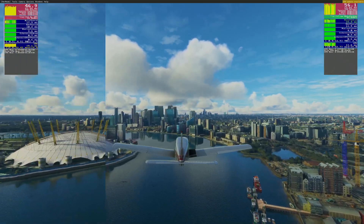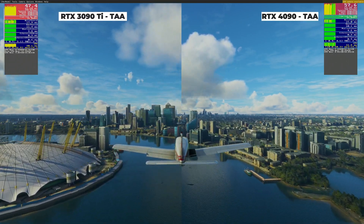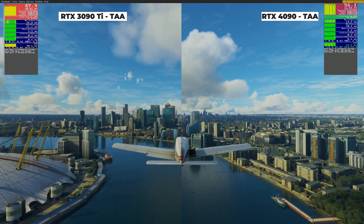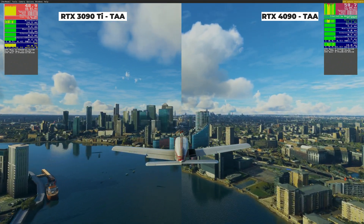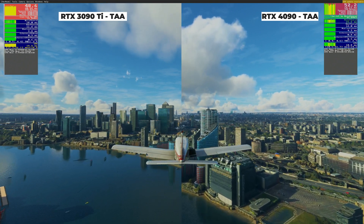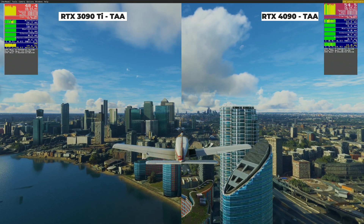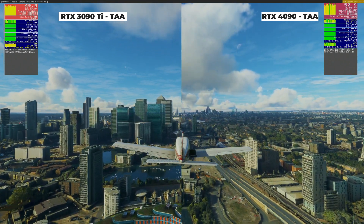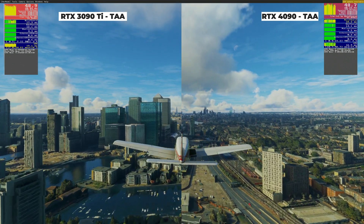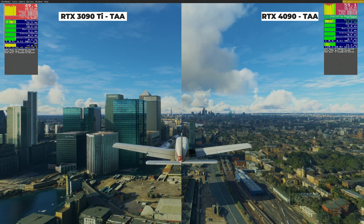Without DLSS, in 4K, the RTX 4090 is the clear winner, getting up to 10 frames per second clear in a very demanding scenery area here in London. I have a significant number of airport add-ons in this area, so the system has a lot of work to do, with maybe a dozen or so add-on airports, Orbex's London City Landmark add-on, and with photogrammetry enabled.